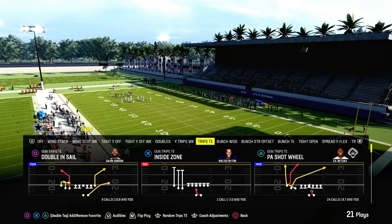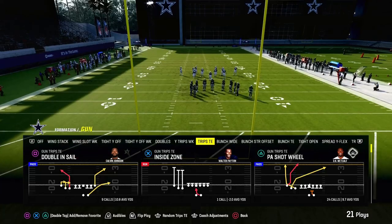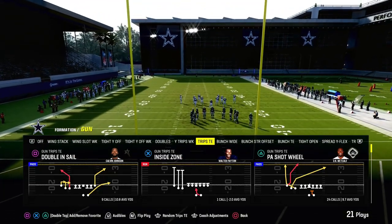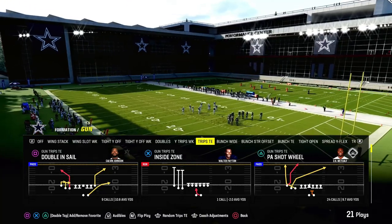We actually just dropped a massive update to the trips tied-in e-book. I think this is the best short pass passing concept in the game — very effective in short yardage situations, and very effective against man or zone coverage depending on whatever your opponent wants to run.